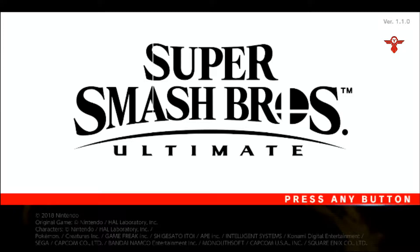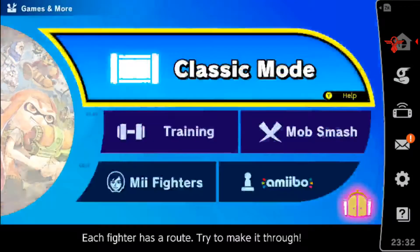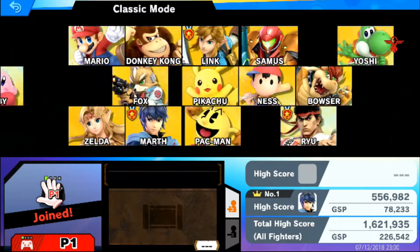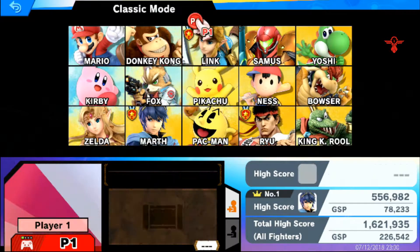Hello everyone and welcome. In this video I will be showing you how to get the Super Smash fighters rather quickly. First, you need some basics — either Classic Mode or Story Mode. Get some time, get some points in it. Otherwise this method, this bug, will not work.